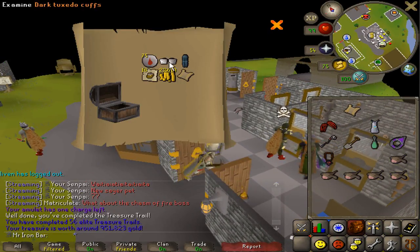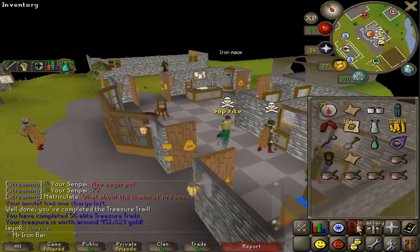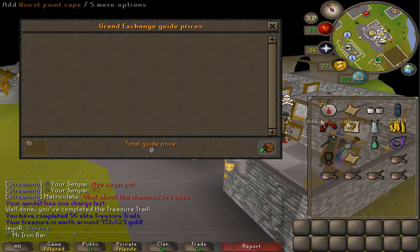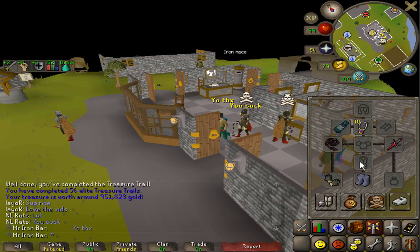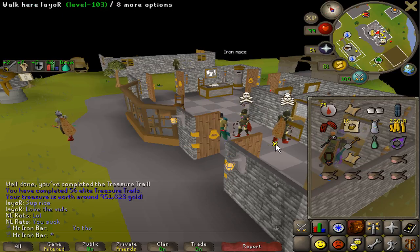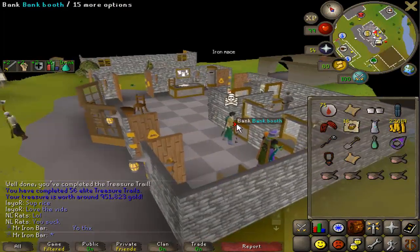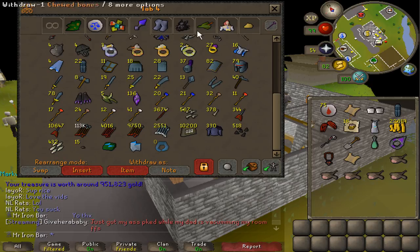Whoa — master clue too AND dark tuxedo cuffs! Oh that's cool, these things are worth a lot. Didn't even know that was a reward — might be new or something. I'm pretty sure I'm going to need a full set for this, so I'll just put it in the bank for now.